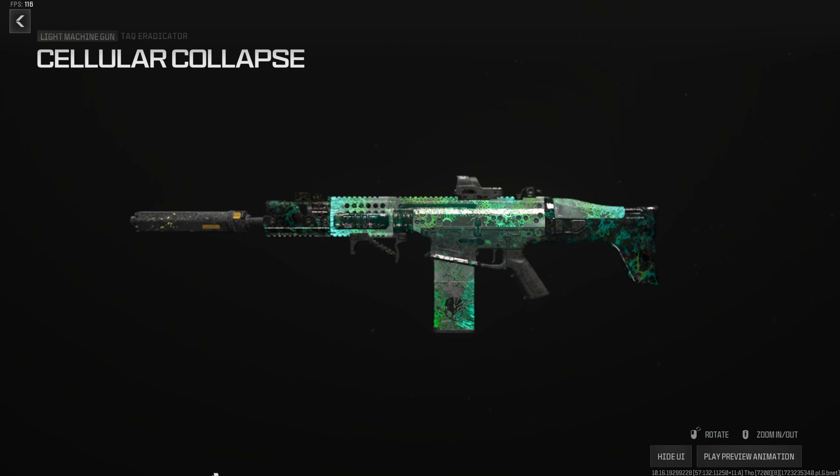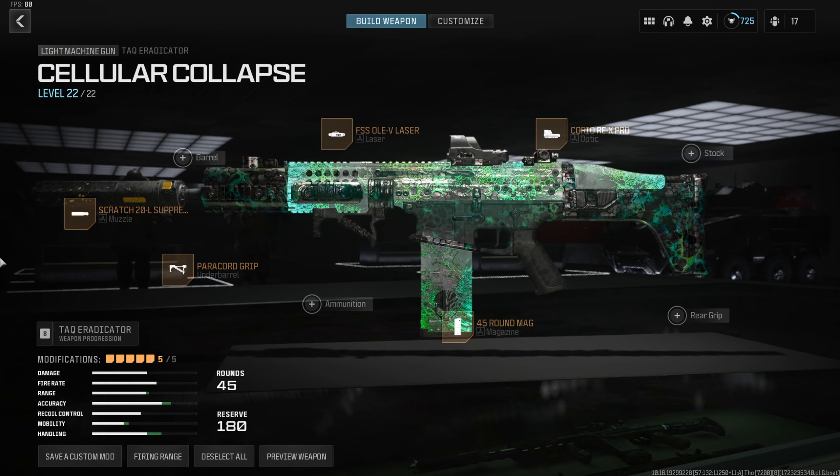Another gun that can lock down a lane and dump like a truck is the TAC Eradicator. It's incredible in Warzone and in multiplayer — it feels like a battle rifle even though it's an LMG, and it's been my go-to in Search and Destroy lately. Use the Scratch 20 Suppressor to get stability into this heavy gun. Paracord Grip to remove all horizontal recoil and up sprint-to-fire. 45-round mag makes the gun more snappy, and 45 is more than enough for MP. FSS Only V Laser for snappiness and stability. For the final slot, use the Choreo REX Pro optic or optic of your choice — or take off the optic and use the ADS Rear Grip. I went 37 and 7 in my last game of Hardpoint with this.